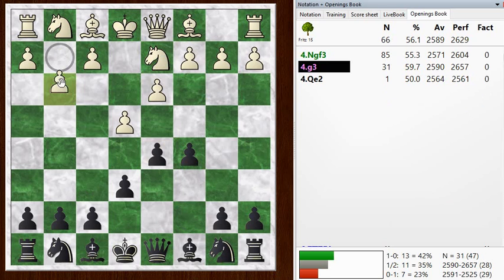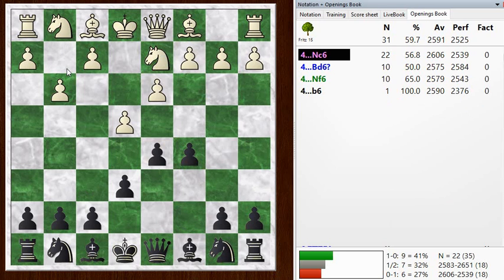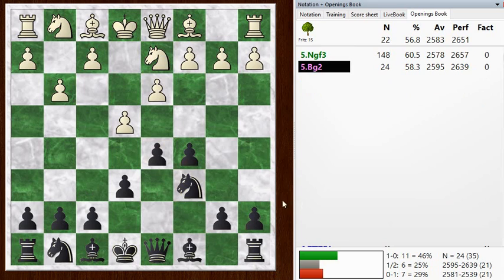He goes with G3, going for his King's Indian setup. I went Knight C6. When I said it's not a particularly good opening, I mean it's fine - Bobby Fischer used to play this way, so certainly you can get a playable game. It's just that it doesn't lead to as much of a white advantage as some other lines against the French. So it's worthwhile if you're going to play white against the French to invest a little time and play a good line.